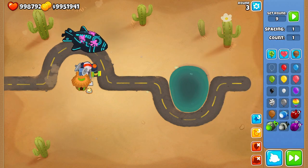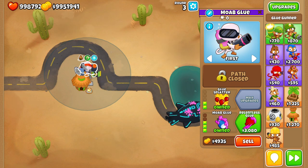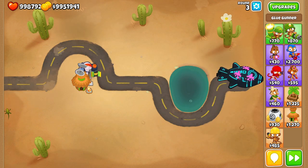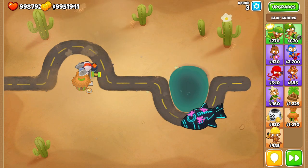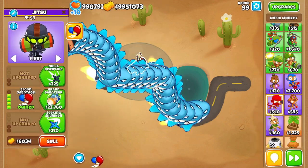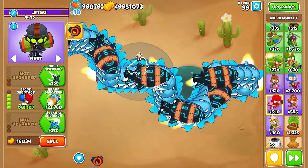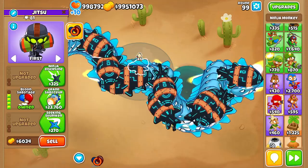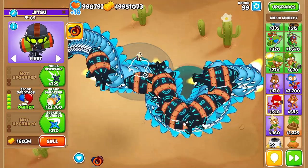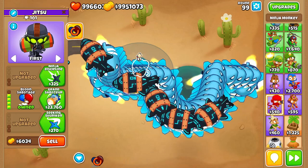On the contrary, consistent slows such as the MOAB Glue are really really good, because you're basically taking away the DDT's main strength — the speed. If you want to go even further with the slow, you can always go for Balloon Sabotage. The ability basically slows all balloons on screen to half speed, making all other towers do great damage to them, and because it's a full screen ability, it's very consistent — maybe even better than the MOAB Glue.